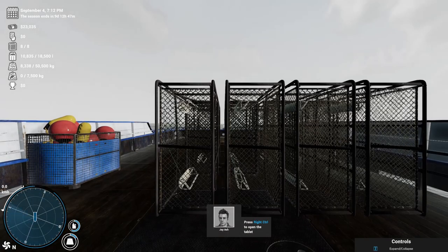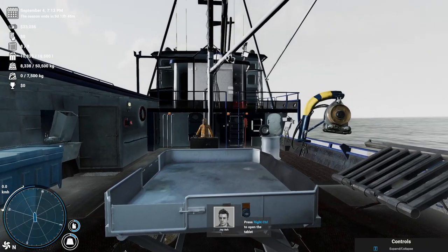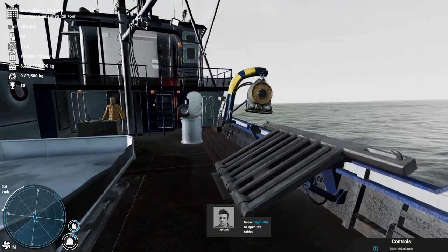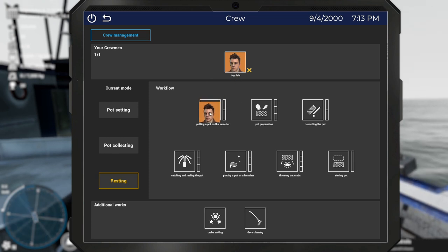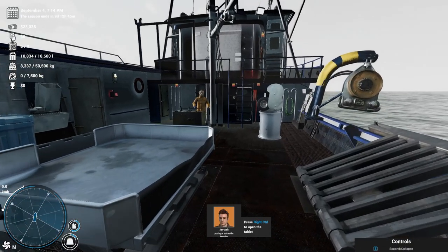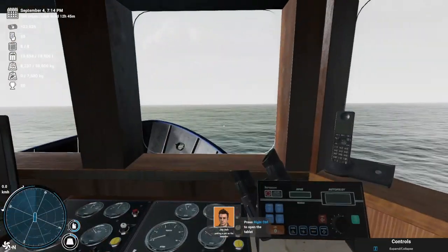Here we are. I didn't realize that you had a torch on here. Press right control to open the tablet — all right, that works. What we will do is put him on putting a pot on the launcher and set him up for pot setting. Off he goes — let's see how he does. Let's go into the wheelhouse.